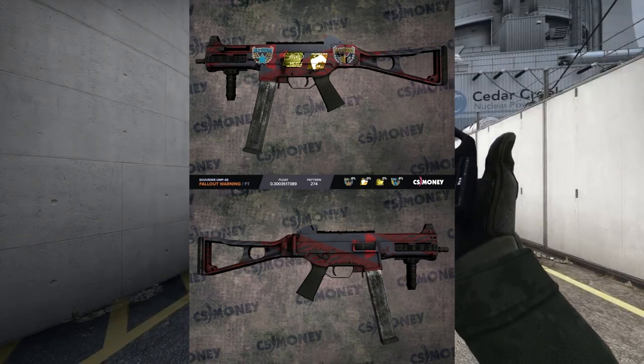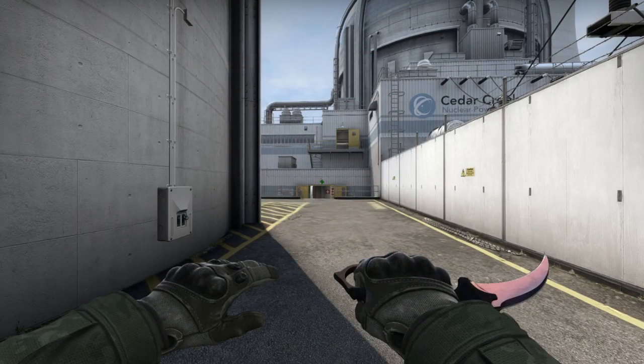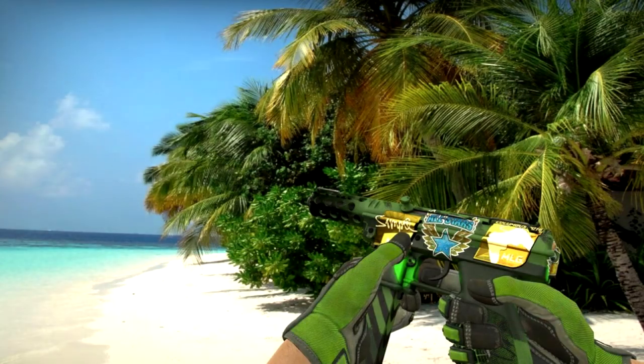Another pretty interesting thing about these souvenirs is that they were from a time where a lot of players that have now retired still played CSGO. For example, you can actually get a Shroud signature item here, which is a pretty big rarity. Another interesting fact is that the player featured on the signature is actually going to also influence the value. For example, Simple — being probably one of the biggest superstars in CSGO of all time — is actually going to influence the value of these items, despite his signature being just as rare as any other.